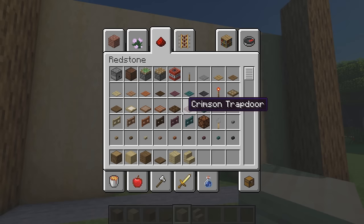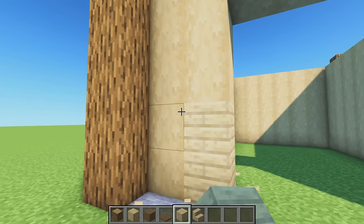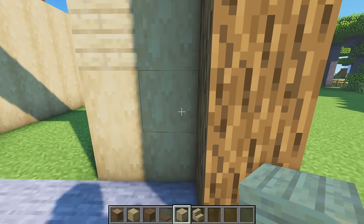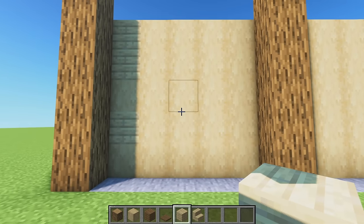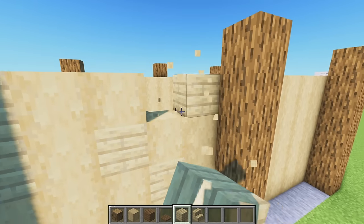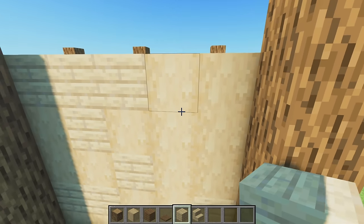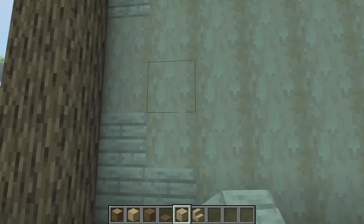Now we get a bit fancy with it. Grab our birch planks and simply texture these into the stripped birch wood. Start randomly placing these all around the front - this adds a lot of depth and detail to the build. It's got to be random because that gives it a rustic, barny kind of effect. We're going to do this on all four sides, placing them pretty much anywhere we can while still leaving some strips showing.